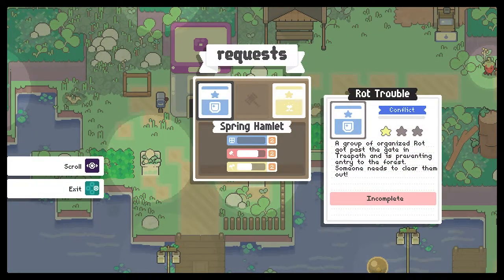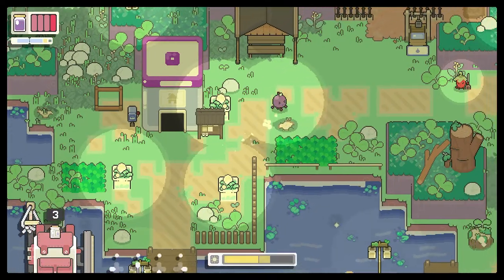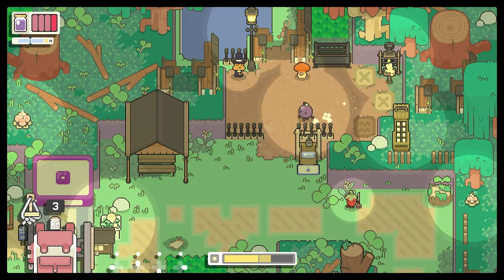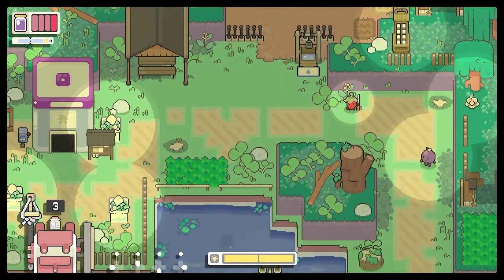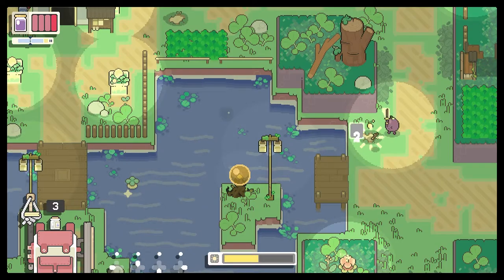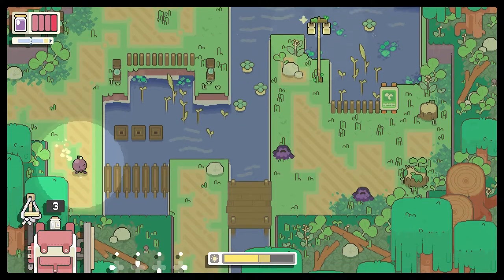Spring Hamlet - this one is a conflict. A group of organized rock got past the gate in the tree path and is preventing entry to the forest - someone needs to clear them. Granny Smith asks to resharpen the guard's tools and is asking for glass shards. So that actually does do more damage if we do the charge - it does more damage. Interesting. But it uses all of our energy - it kind of guarantees that you get a better swipe, perhaps.